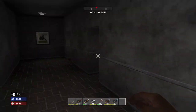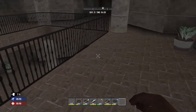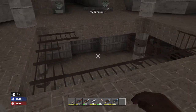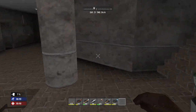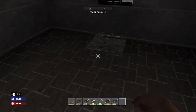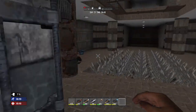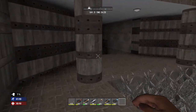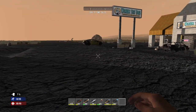Hey guys, what is up and welcome back to some more 7 Days to Die. We are in a bit of a rush because it is day 21 and this isn't done. I need iron, I need loads of it. I wish I had steel as well because I really want a steel door, or to have them walls concrete before this.